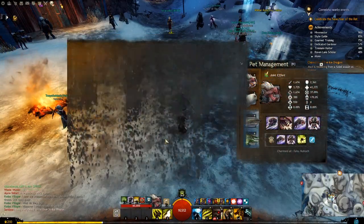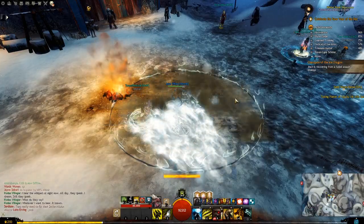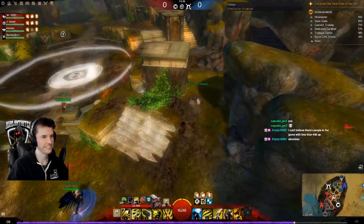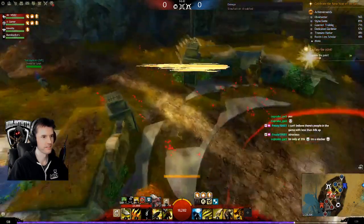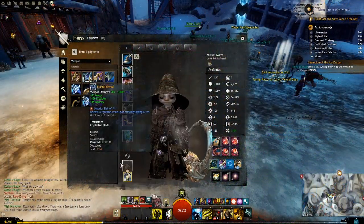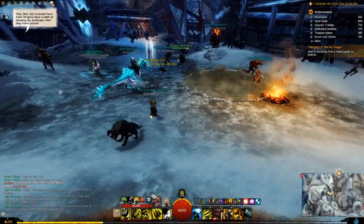Here is one of the most commonly used Ranger combos in PvP. Using the smoke scale pet, we can order it to make a smoke field. Then by using a blast finisher, we can stealth up to 5 nearby allies for 3 seconds. In PvP matches, I like to tell the team 'going to smoke' as we approach mid, and everyone can use blast finishers in the smoke, which stacks the duration of stealth on the entire team. I can also leap finisher through the smoke to add 3 seconds of self-stealth, but that one isn't AoE, so my pet is revealed before I am.